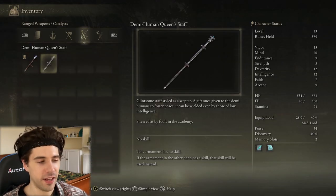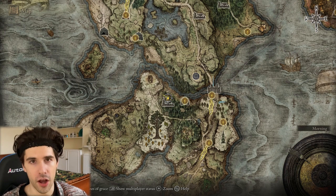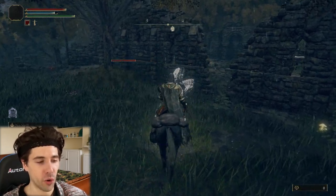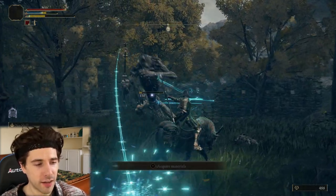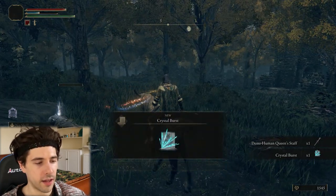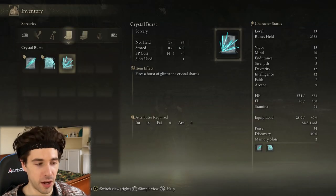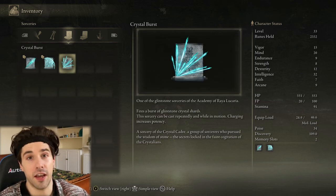The last staff is the Demihuman Queen Staff, and you can find this in the Weeping Peninsula, which is another early beginning area at the south of the map. There's a big witch enemy in some ruins here, so just kill her and take the staff. It's quite a tough fight with quite a few enemies, but you shouldn't have too much trouble. As well as the Demihuman Queen Staff, she drops a Crystal Burst spell — not a great spell, the damage is pretty low, but I'll take it.